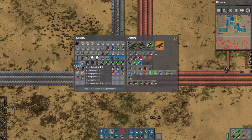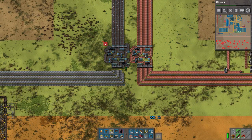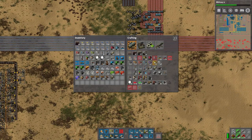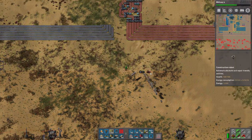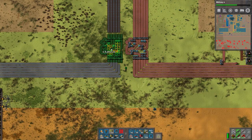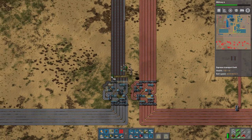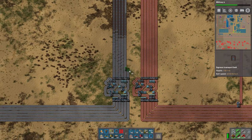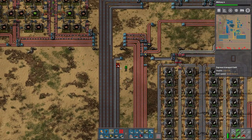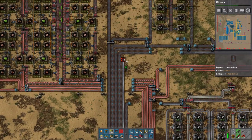What kind of balancer do we need? Six to six is probably the play. Let's get our bots to deconstruct this - look at them go. Luckily there's a chest full of this stuff. Let's get the balancer out - same as before. I can actually let them recharge now, no problem, and look how fast I can do this. Now if you're thinking this looks boring, you're wrong - it's actually really fun.